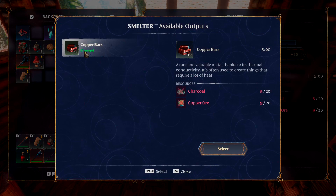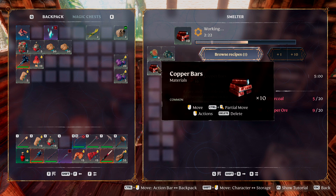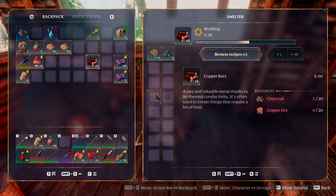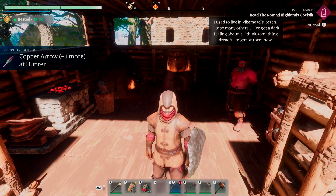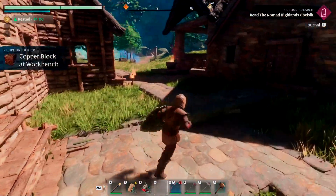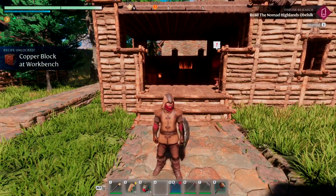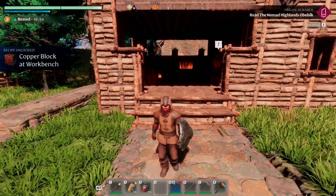Make sure you have the copper bars recipe selected, and then it'll take these two ingredients and start making copper bars. We have a selection right here — let's go ahead and put that in our inventory. We can see we get a few recipes unlocked with that: copper arrow at the hunter, for example, and then a copper block at the workbench as well.